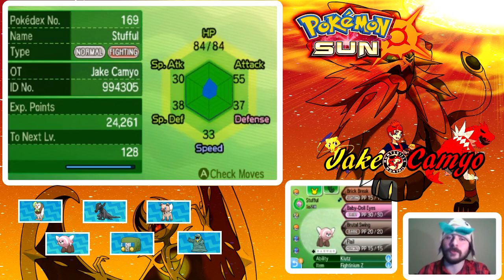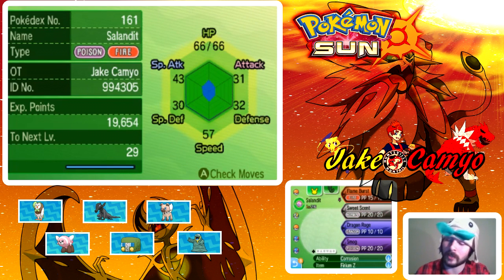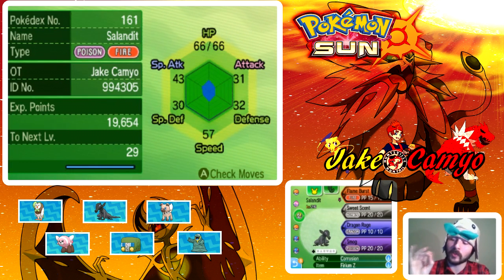Then we have our cute new member Stufful. He is so cute and adorable and I love him. Stufful level 28 with Brick Break, Baby Doll Eyes, Brutal Swing, and Flail. He has Klutz as his ability and Fightinium Z. And then another new member of our team, Silent It, who put in the finest work against the last trial. He's level 26, with Flame Burst, Sweet Scent, Dragon Rage, and Smog. He has Corrosion as his ability with Firinium Z.